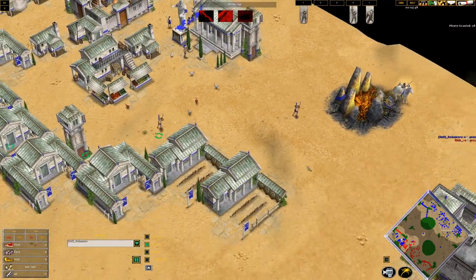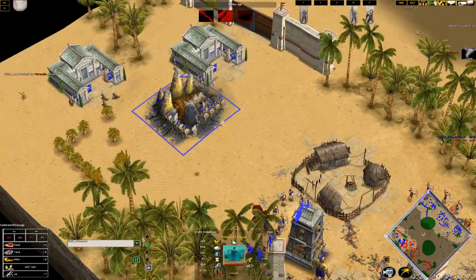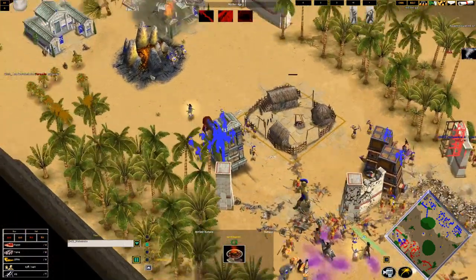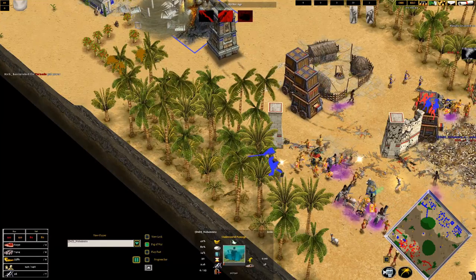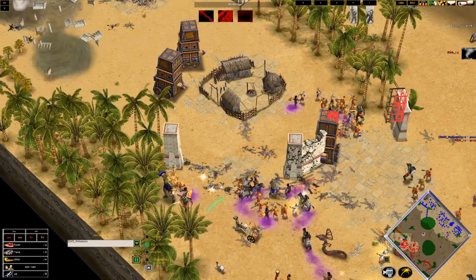Every newly rallied unit is going directly into the Underworld Passage. One thing you can do to improve is to actually give the Underworld Passage a rally point over there so units immediately go there. Another tornado is coming — I know it will kill the Underworld Passage, so I'm trying to send back as many units as possible. This Colossus will be drawing fire so I'll leave it here, but an additional bunch of human units have died.